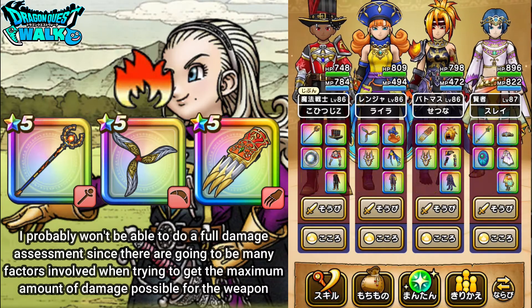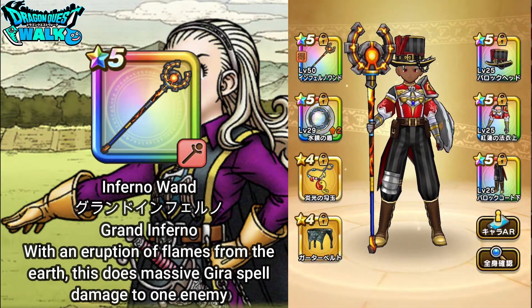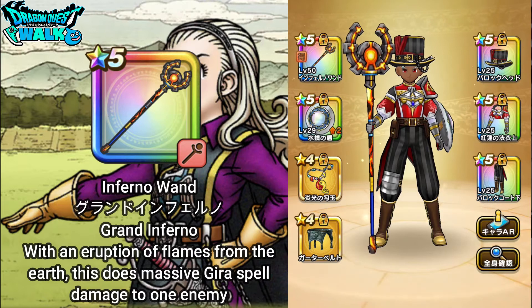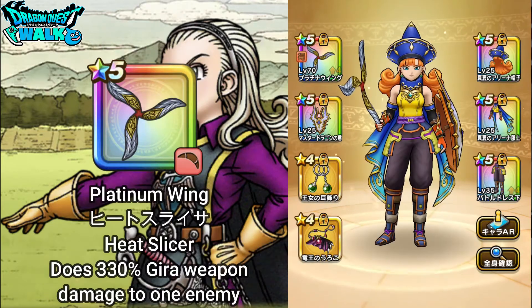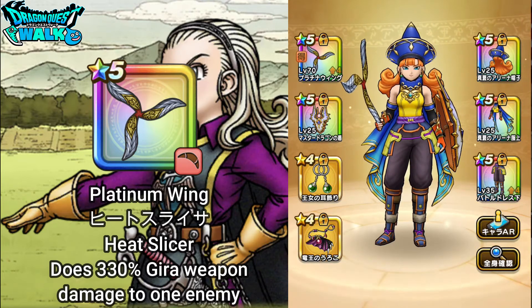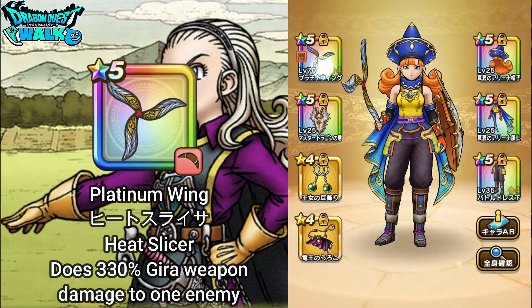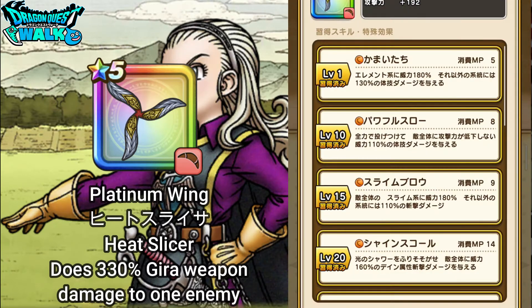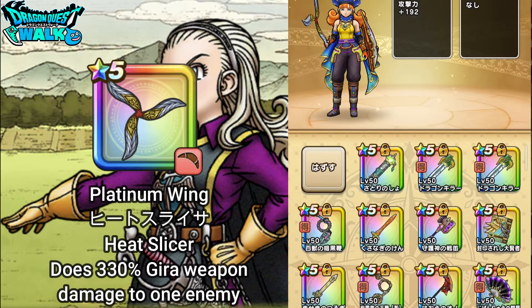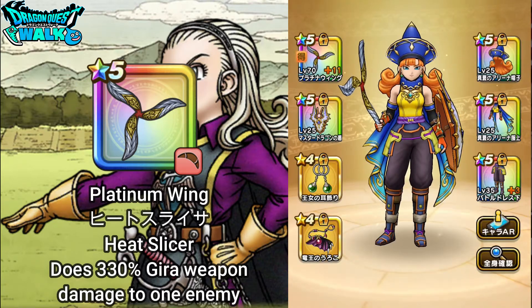Here you're going to see that I'm going to have my Armamentals equipped with Inferno One, so that's going to have Grand Inferno — hopefully I should be able to get some pretty good damage with this, as well as get some Force Breaks. Then for my Ranger, my Ranger is going to be equipped with the Platinum Wing, so that's going to have Heat Slicer, which does 330% Gira weapon damage, so that should work out quite well.